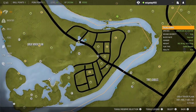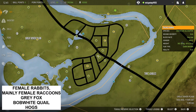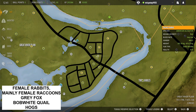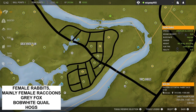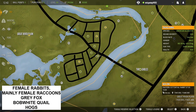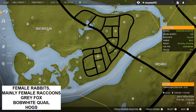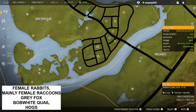Moving over into this little area next to it — this area is also a really good spot for female rabbits, mainly female raccoons but with some males mixed in, grey foxes, bobwhite quail, and feral hogs. It's a really good spot where if you run through, there are just a lot of animals and you can get a number of them down fairly quickly. I'll run through these fields with guns in hand, take out a lot of animals, and hope to get some nice respawns.